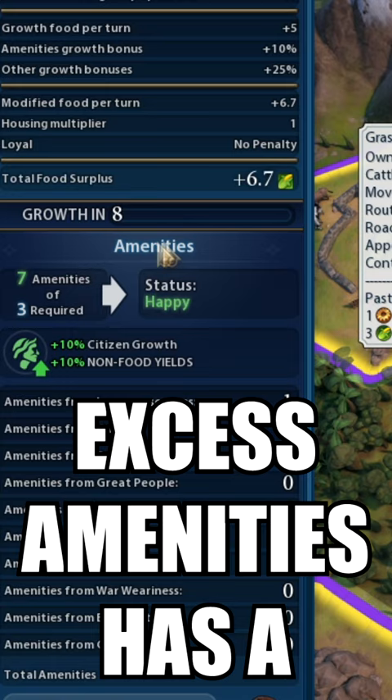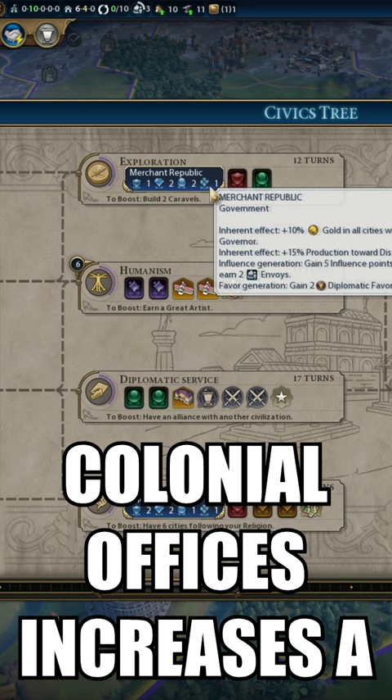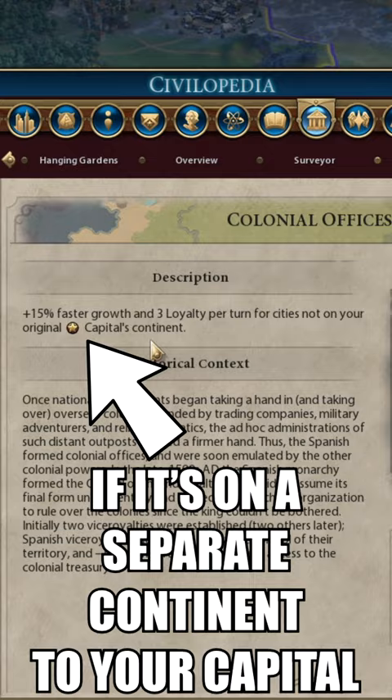A city with 3-4 excess amenities has a 10% growth rate increase, whilst a city with 5 or more excess amenities has 20%. Magnus's Surplus Logistics title increases growth rate in his city by 20%. Colonial Offices increases a city's growth rate by 15% if it's on a separate continent to your capital.